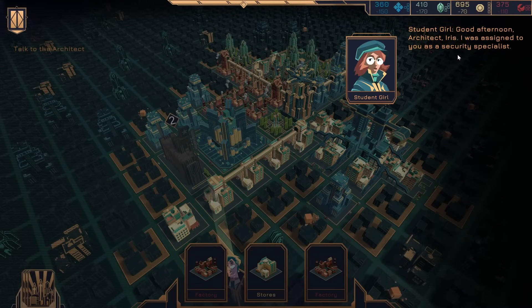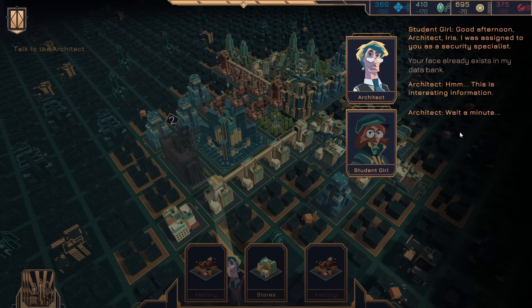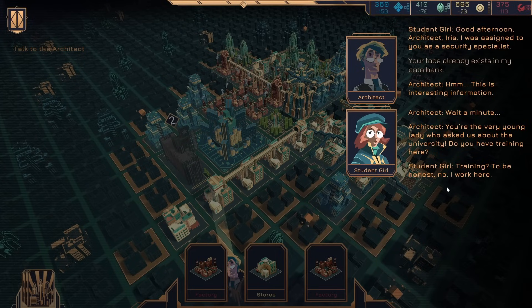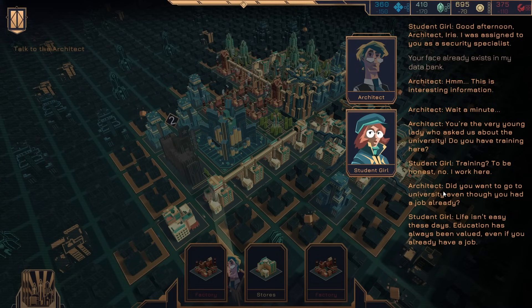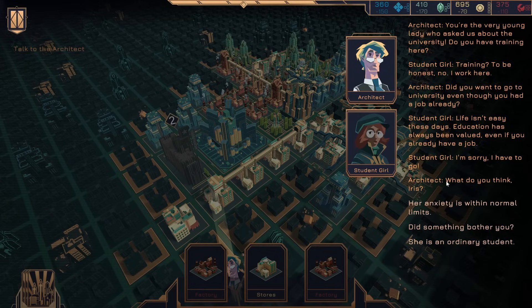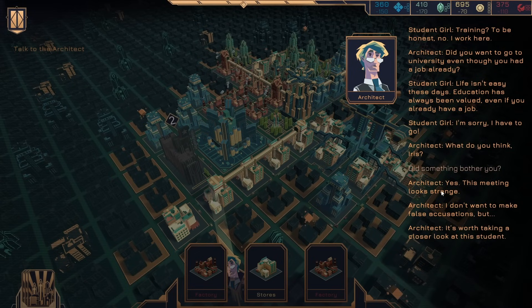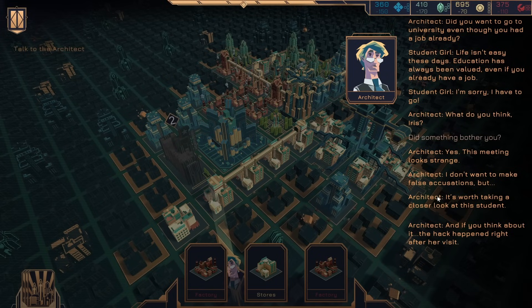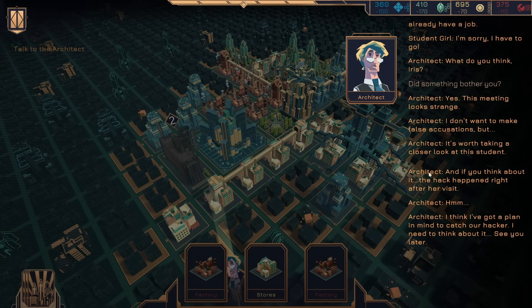Good afternoon, architect. Our architect, Iris — I was assigned to you as a security specialist. Your face already exists in my data bank. This is interesting information. Wait a minute — you're the very young lady who asked us about the university. Do you have training here? To be honest, no — I work here. Did you want to go to university even though you had a job already? Life isn't easy these days — education has always been valued, even if you already have a job. Sorry, I have to go. What do you think, Iris? Did something bother you? Yes — this meeting looks strange. I don't want to make false accusations, but it's worth taking a closer look at the student. If you think about it, the hack happened right after her visit. I think I've got a plan in mind to catch our hacker. I need to think about it. See you later.